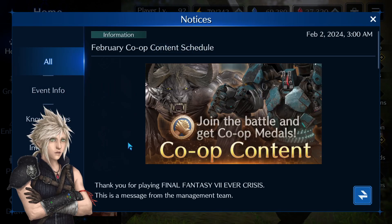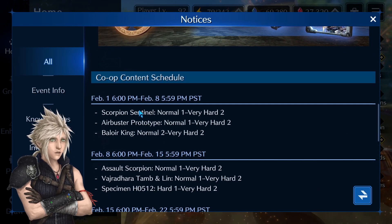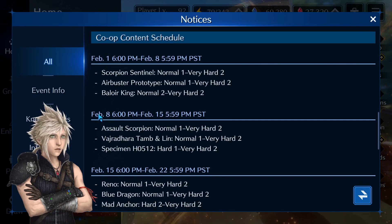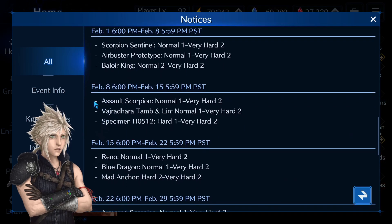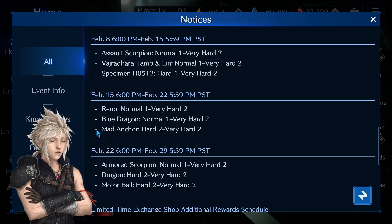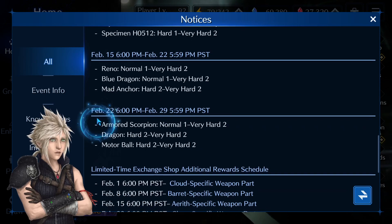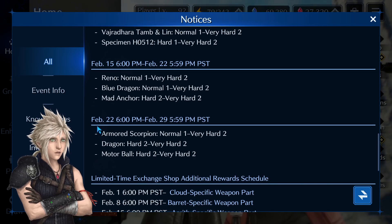We have also gotten a new notice with the co-op content schedule for February. The first week we already have: Scorpion Sentinel, Air Buster Prototype, and Balor King. Next week, February 8th, we'll get Assault Scorpion, Vartara, Tam and Lynn, and the Specimen. February 15th we'll get Reno, Back Blue Dragon, and Mad Anchor. The last week of February we'll get Armored Scorpion, Poison Dragon, and the Marble.